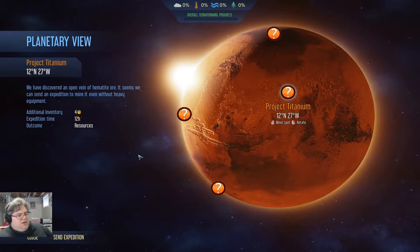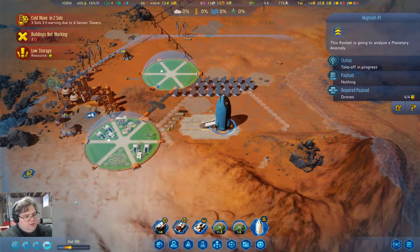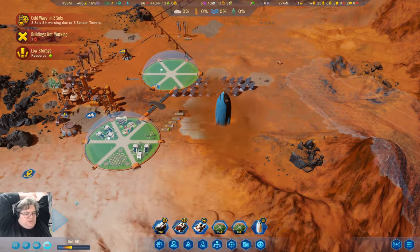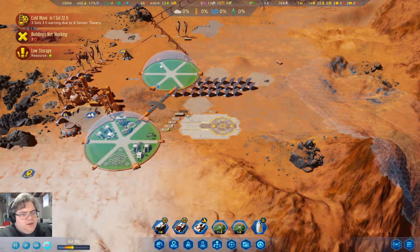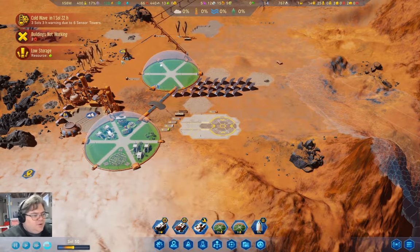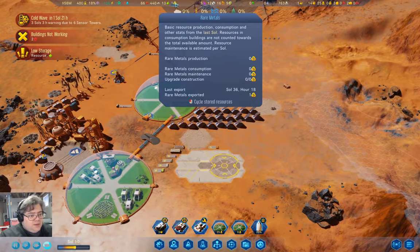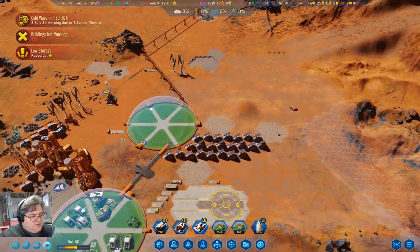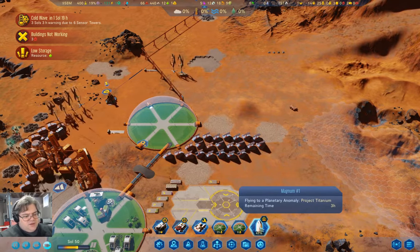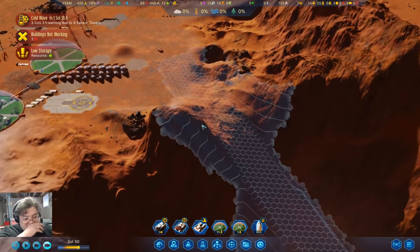I'm thinking that might be the thing I should do, but that one is probably better because it's only four drones. It only needs four drones, so I think we're going to do it. It is a slight risk to send an expedition because you could lose your rocket. We are now doing some production for rare metals, which definitely is useful. It won't take long for this expedition to get where it's going and do what it's doing.